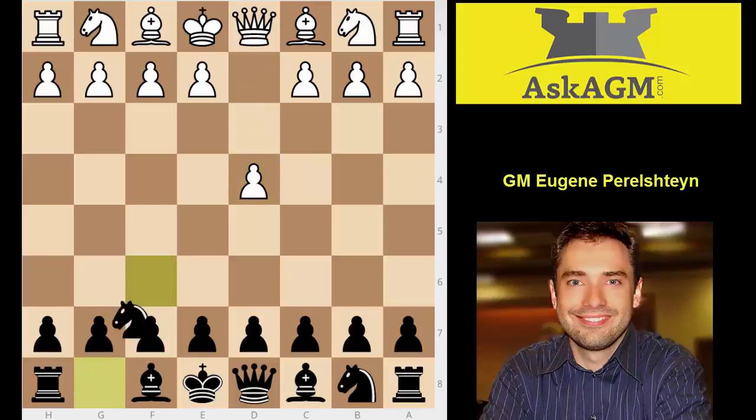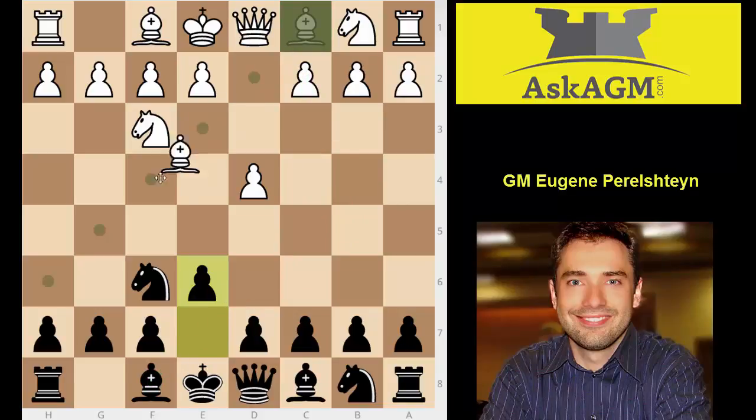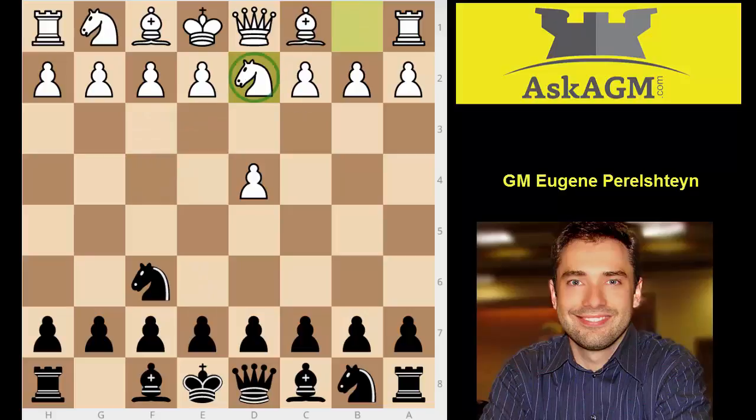After the move d4, knight f6, your opponent played a very rare continuation: the move Nd2. This is actually a very tricky line because now you cannot play e6, which is how we would normally answer against knight f3 if you want to try to play for the Bogo-Indian with bishop b4 check, or if he plays the London System you may play for the b6 plan. So Nd2 is really the idea to confuse you, and you actually played extremely solid — not a bad move at all — the move d5.